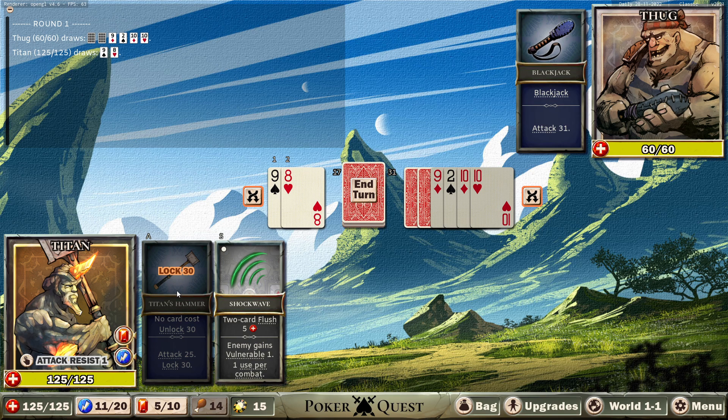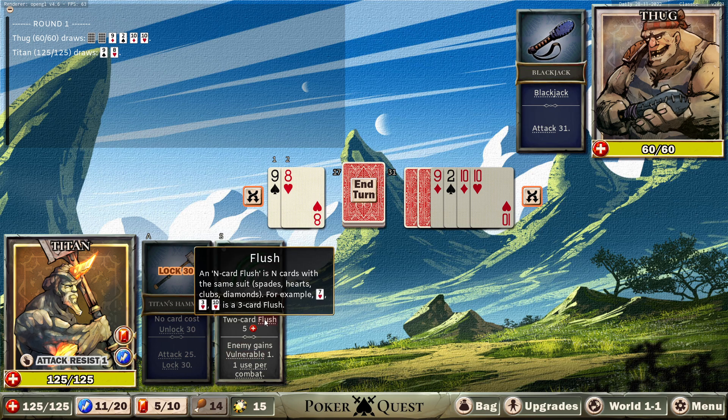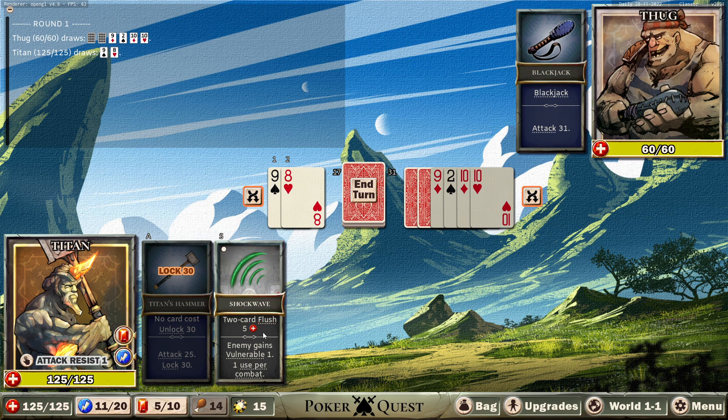Blackjack — okay, so this is locked, I need 30 to unlock it. So two out of 52, one in 26 chances, except we're already showing six cards so it's one in 23. I don't know what kind of odds that is — not very good. Two card flush: flush is when they're the same suit. And I give up five HP — I'm pretty sure that's what that means.